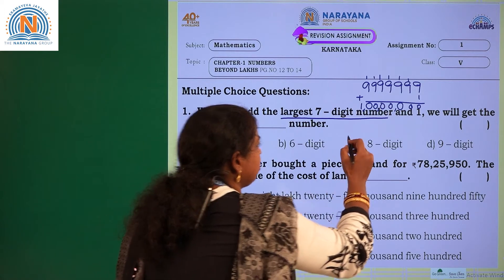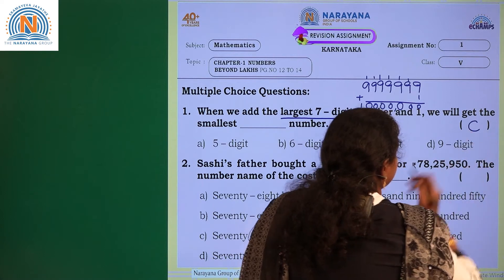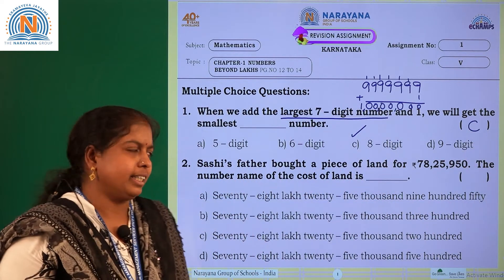Smallest 8-digit number. So which option will you choose, children? Option C. Right. Next one.